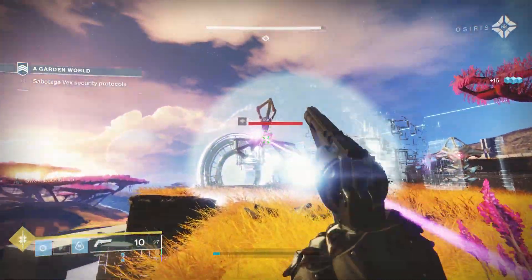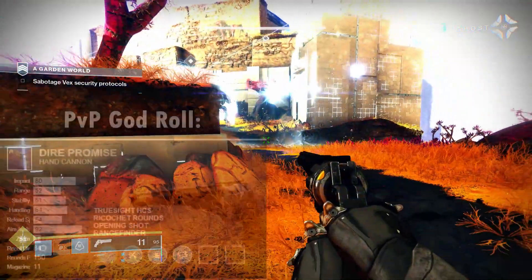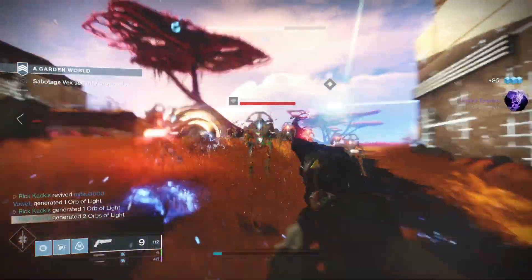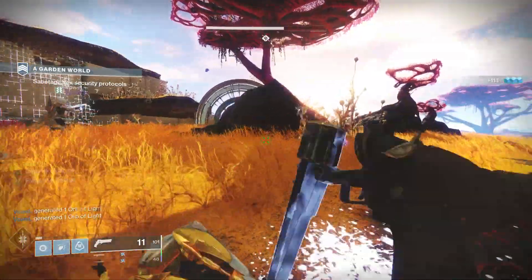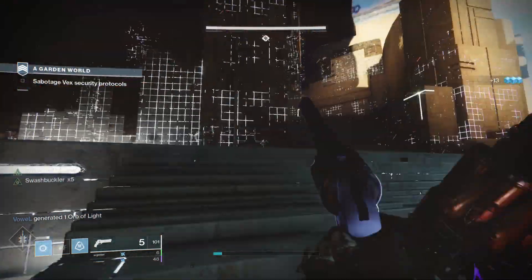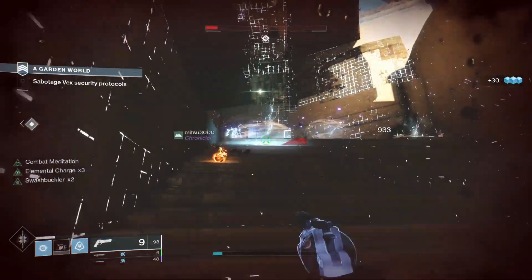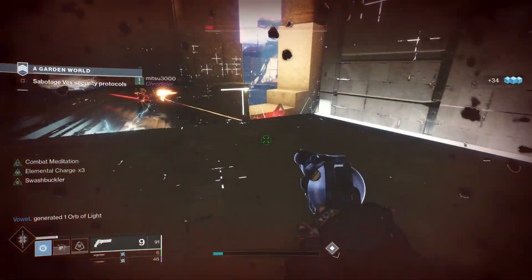Then you have the PvP side of things, where the Dire Promise also just destroys. It can actually spawn with Opening Shot, which improves the accuracy and range of the opening shot of an attack, combined with Rangefinder to increase the range. With hand cannons, the actual range stat does almost nothing — the difference between no range and max range stat is a few meters — but range-increasing perks like Rangefinder make a lot more of a difference. The fact that this can get a decent range stat combined with two range-increasing perks means this is arguably the best PvP hand cannon in the entire game. Definitely worth farming for.